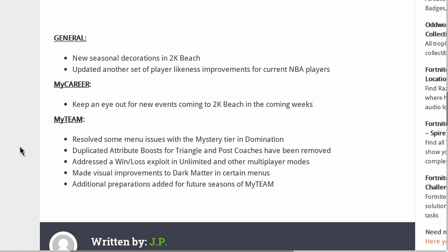For MyTeam: resolved some menu issues with the mysterious tier in Domination; duplicated attribute boosts for the triangle and post coach have been removed; addressed a win-loss exploit in Unlimited and other multiplayer modes; visual improvements to Dark Matter and certain menus; and additional preparations have been added for future seasons of MyTeam — which could also account for the massive update size.